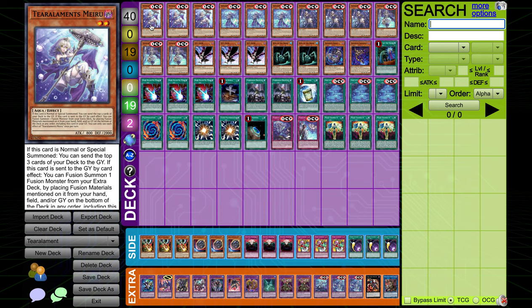This is one of the best normal summons in the deck. It says if this card is normal or special summoned, you get to send the top three cards of your deck to the graveyard. It then has the same effect that all of the dark Tier Arlements have — that if it is sent to the graveyard by a card effect, you can fusion summon one fusion monster from your extra deck by placing fusion materials mentioned on it from your hand, field, and/or graveyards on the bottom of the deck in any order, including the card that's activating. So Myru is basically Dante — you summon it, you get to send three. It's not for cost, because then your cards would miss trigger. It's a pretty good normal summon and special summon.